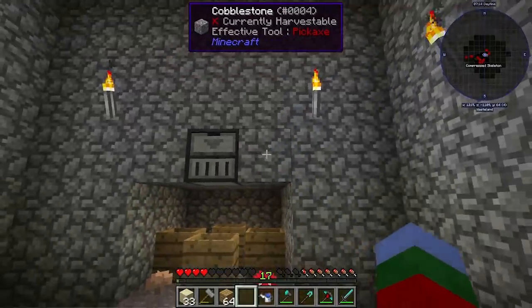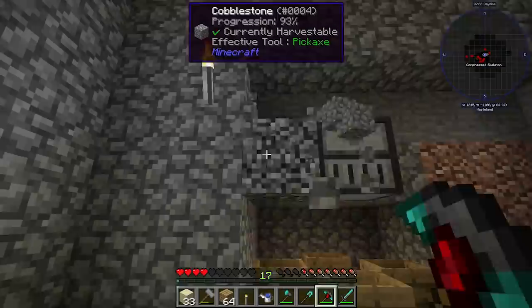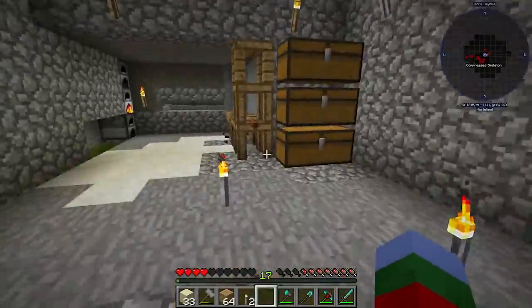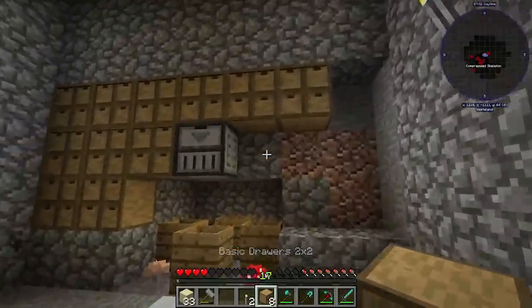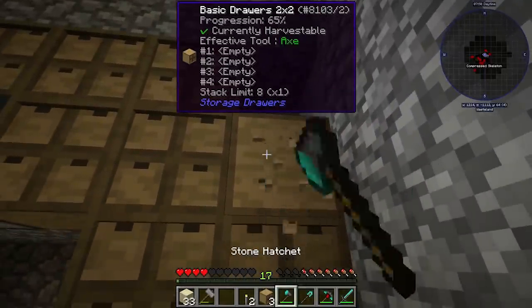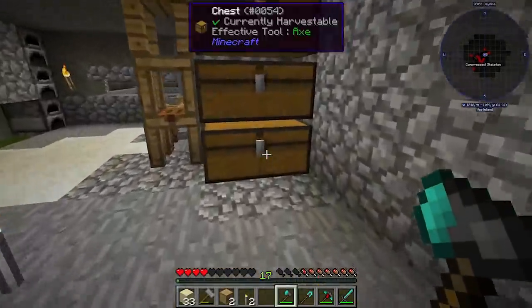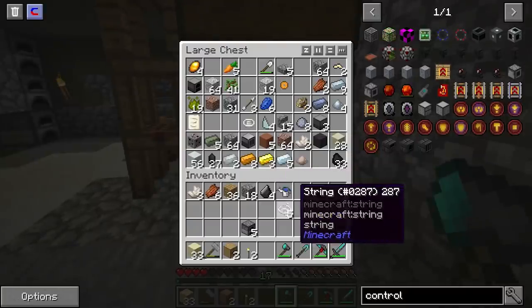I'm going to put the storage drawer controller right here. As long as the drawers are touching the controller it should work. I'll place them here for now to see how I like the layout. This axe is slow. I think I need a hopper to input items automatically — I don't have enough iron though, I only have one piece of iron. I'll need to get a hopper for that, but otherwise the setup looks pretty good.